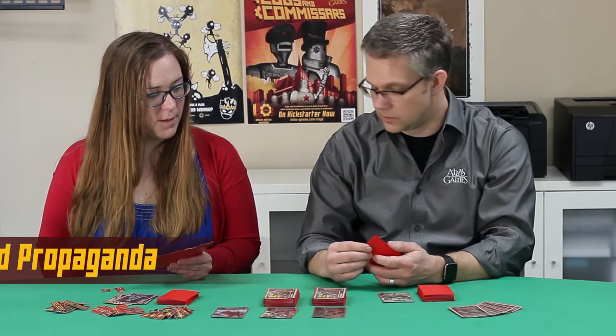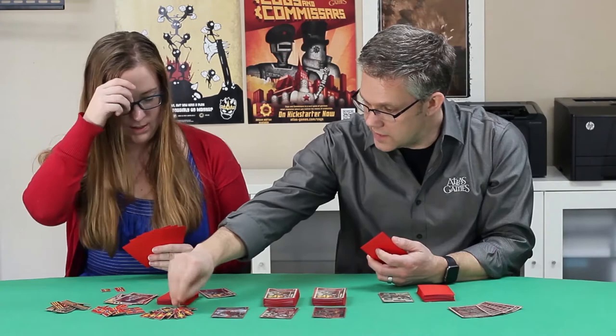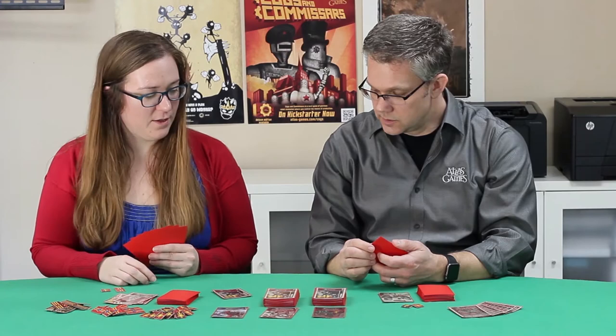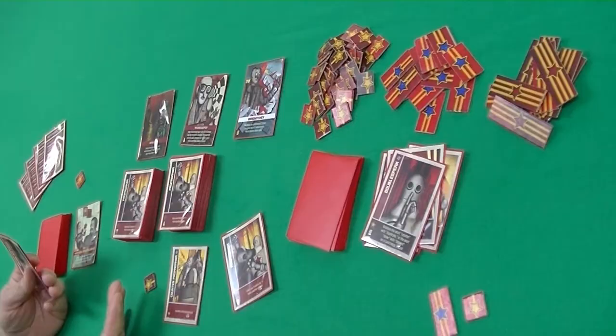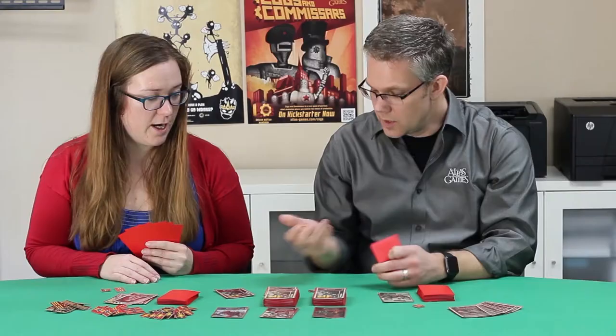Then comes the Propaganda phase. I can play any number of Propaganda cards I want against any number of players. Propaganda lets you take one proletariat from another player. I'm going to play this Propaganda on you and I'd like to take one of your proletariat. So I've got to turn one of these over to you, unless I play a Counter Propaganda — and that lets you counter this one Propaganda card, so you get to keep your proletariat.